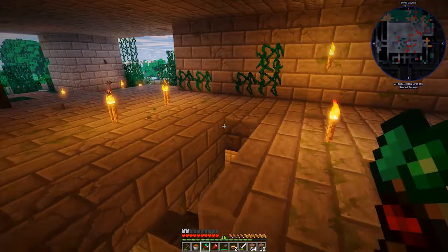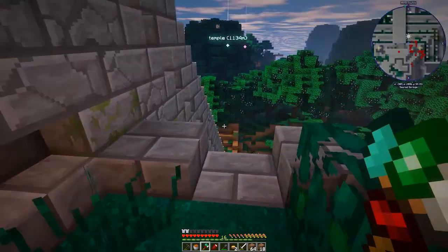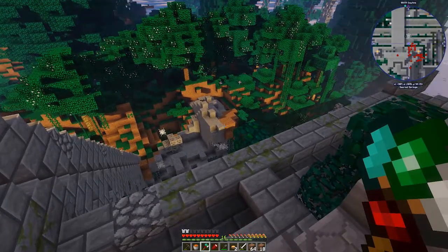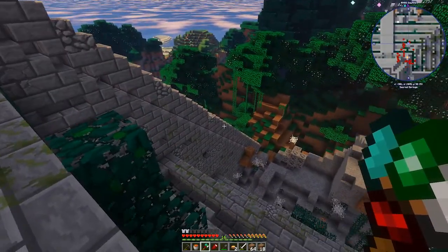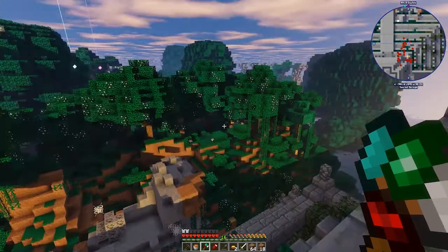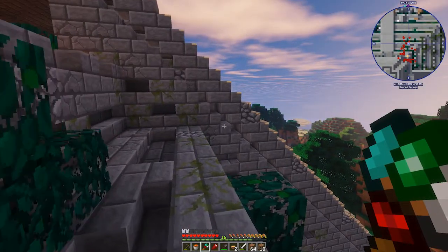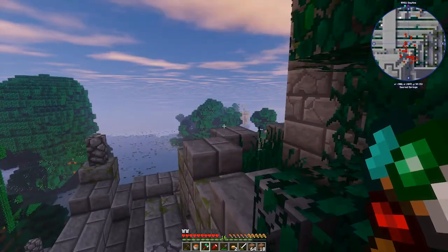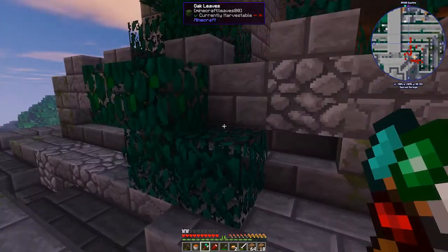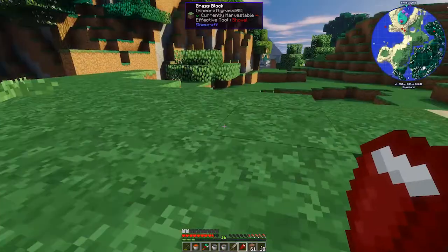I'm going to get this floor done because I have a lot of dirt. If I run out, this whole side of the temple is covered in trees and dirt — I've been excavating using Vein Miner. I want to get rid of this whole hill because it's blocking the view; I want to see that temple over there. Then we'll start getting back into some good stuff, and I have a really cool idea for what to do with the outside of this building.